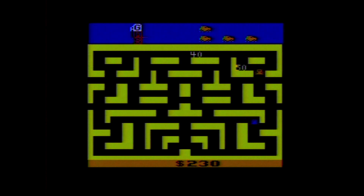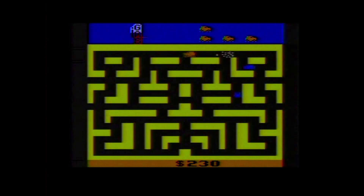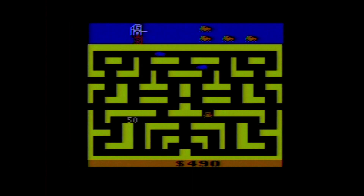For the controls, you use the joystick to move and press the button to release a stick of dynamite from behind you. The goal of each maze is to rob as many banks as possible before moving on to the next maze. Up to three banks show up on screen at a time; to rob them, you simply drive over them.